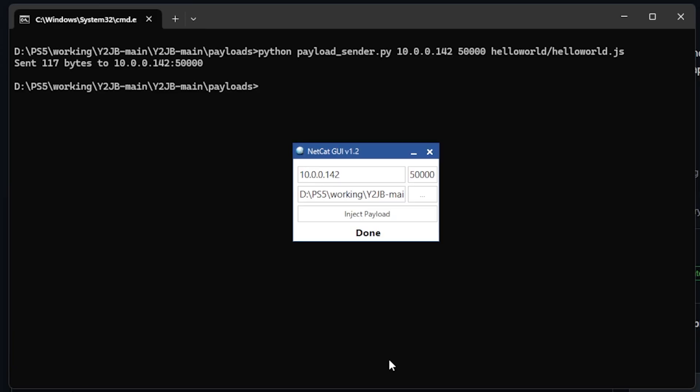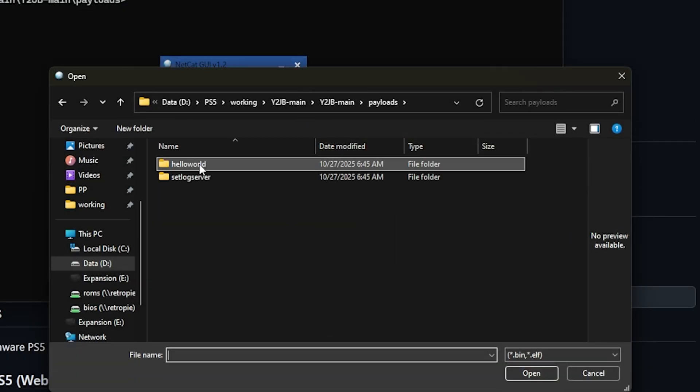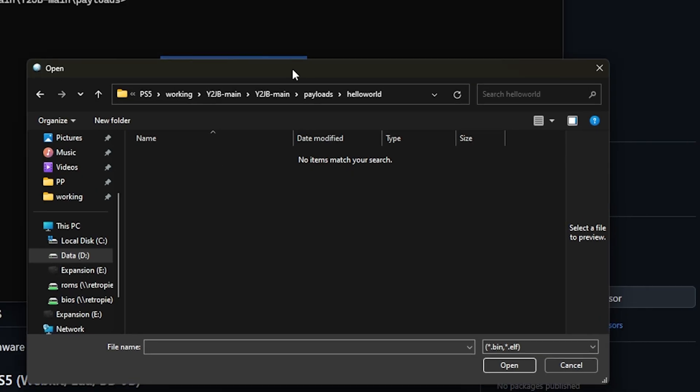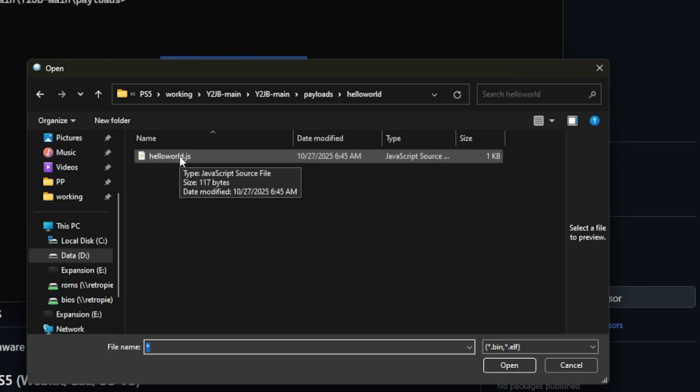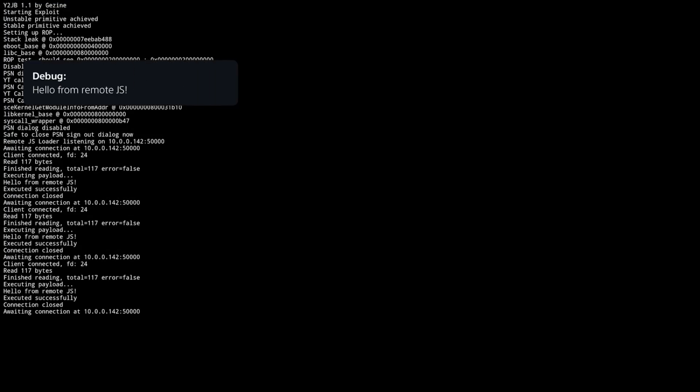You can also use Netcat GUI. Supply your PS5's IP address, 50000 for the port number, and for the payload navigate to the payloads folder. It won't show file extensions by default, but put in an asterisk and you'll see hello_world.js. That's the file it will inject. Back on my PlayStation 5, I press inject payload and it is working just as intended.